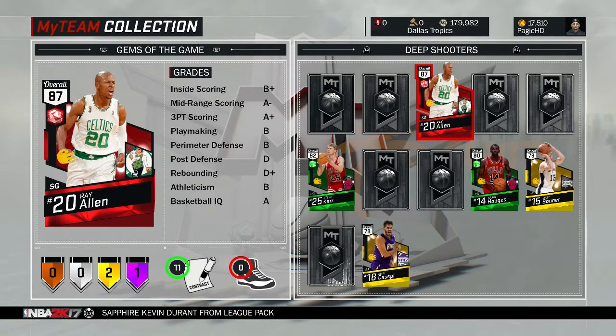What is going on guys, Padgett back here, bringing you another NBA 2K17 My Team player card review. This time we're going to be going over the Ray Allen Ruby card from the Deep Shooters Collection.